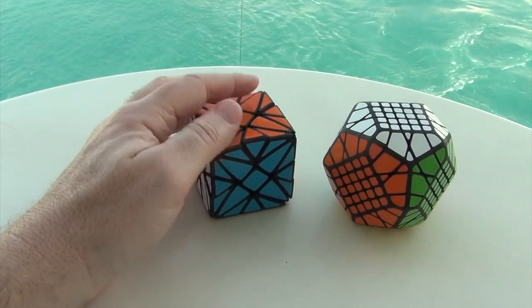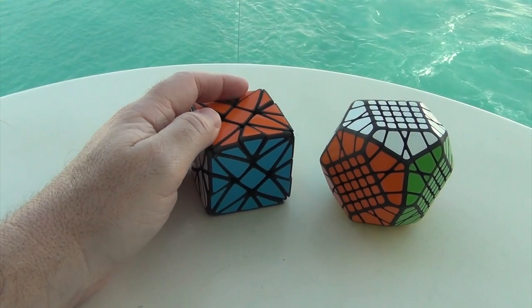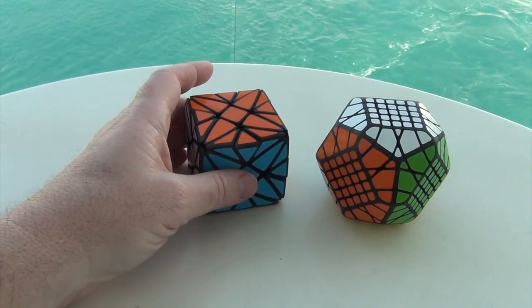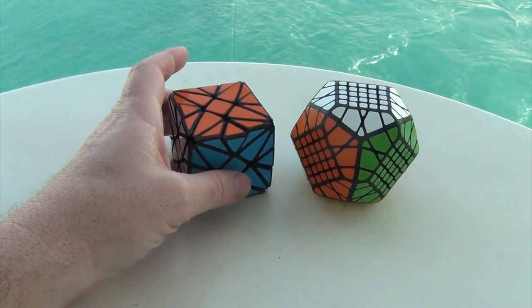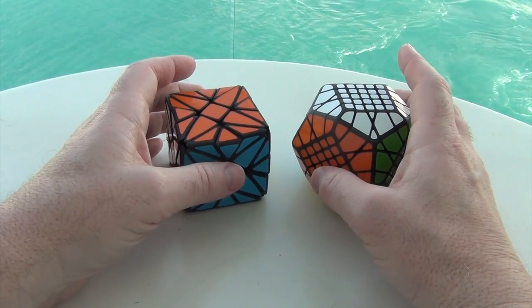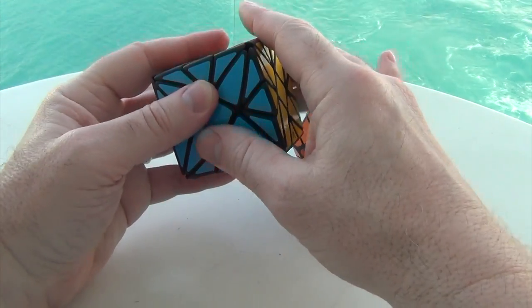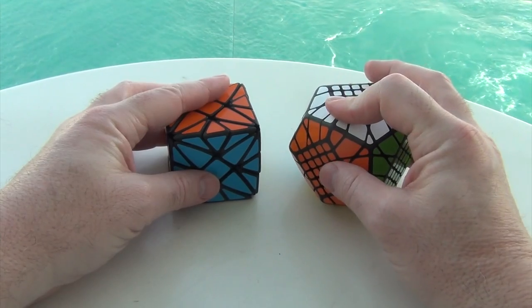I actually brought two puzzles along with me, both of which are from Raphael Mufflin. This one is the Ripple Cube, and this one is the Crystal Light. I figured I would bring these, as I didn't know how much time I was going to have to actually do cubing, so I figured I'd bring some things that might be a little bit more straightforward in terms of the solve.